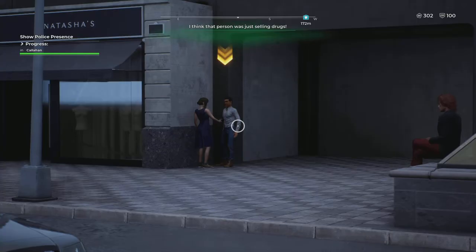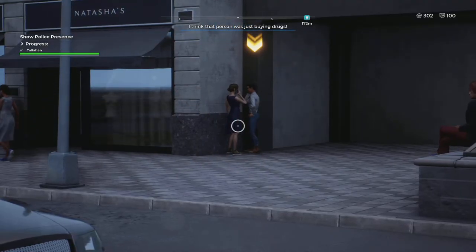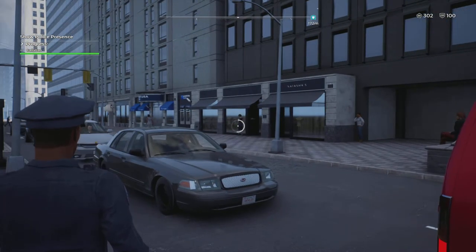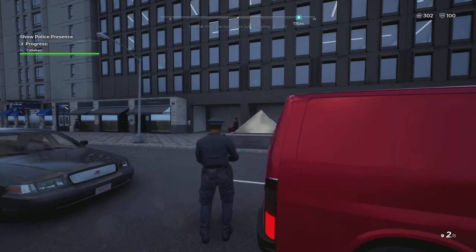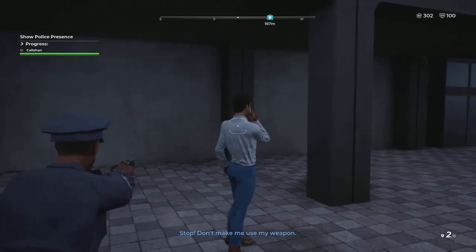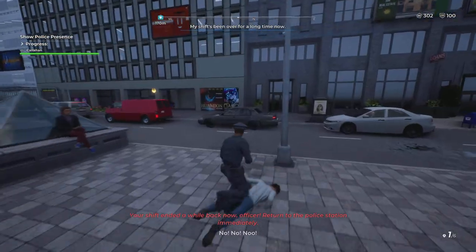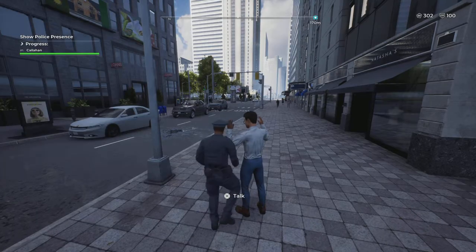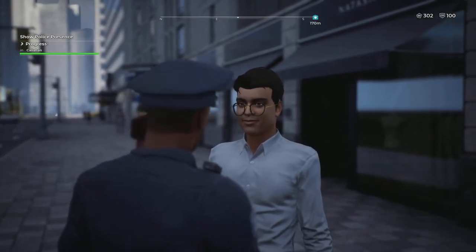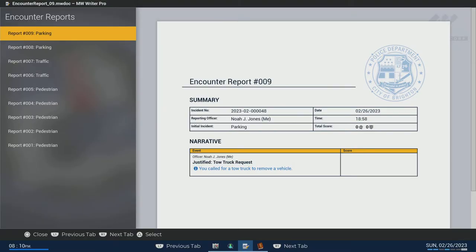We have a drug exchange going on right here — you can see the indicator. I covered this in my last video but let's engage it. That's the person selling drugs and that's the person buying. We'll approach the seller — he's closer. We've got our taser out because he's going to run. 'Stop, don't make me use my weapon.' He's not responding so I tase him. I didn't lose any points because he wasn't surrendering. Let's ask for his ID.